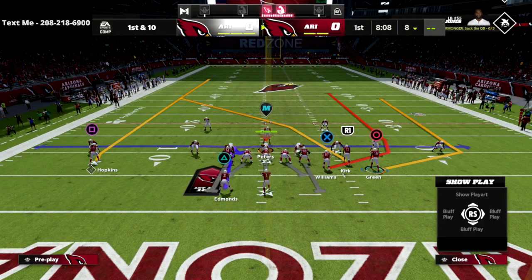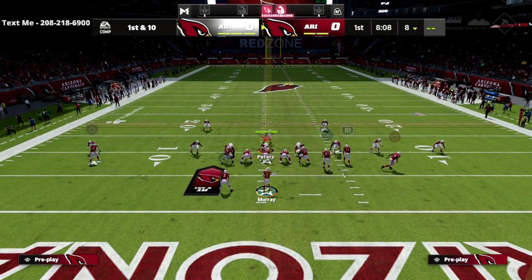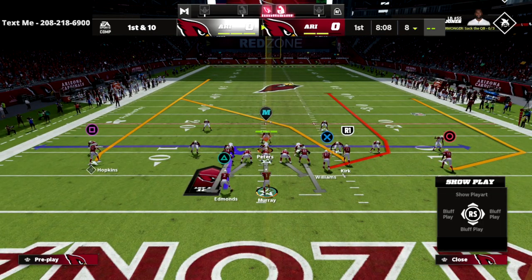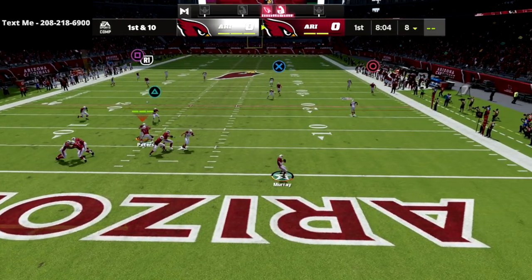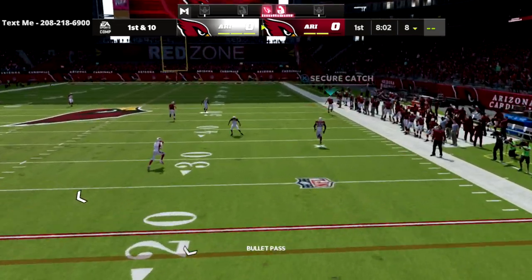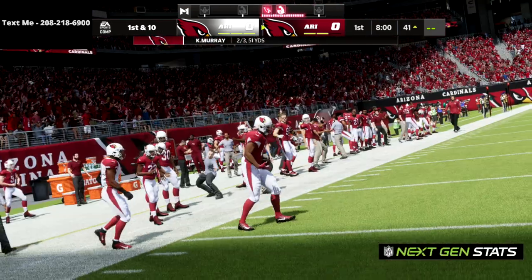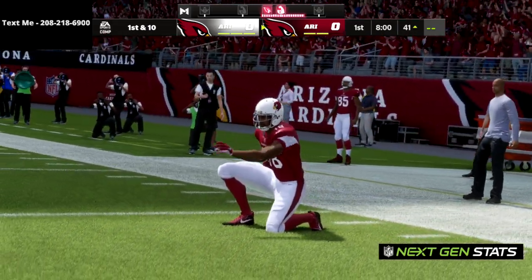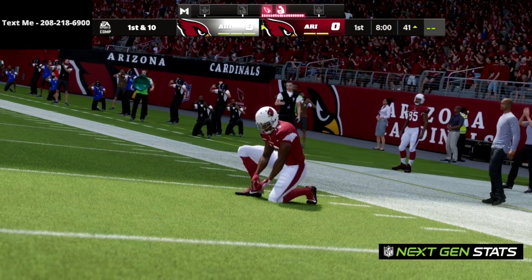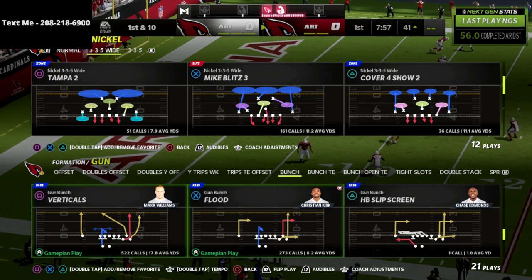With Verticals, it's really simple — all you need to do is take the circle receiver and motion him to the right side of the screen. What's going to happen is when we get this guy over the top, he's going to glitch out that coverage for a really significant gain. This is a great option, especially if you can roll out and get some time in the pocket.